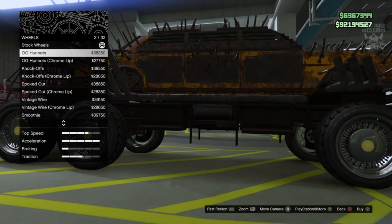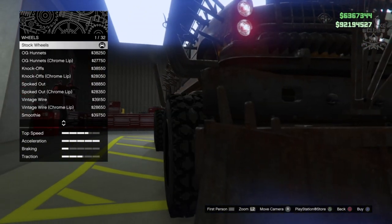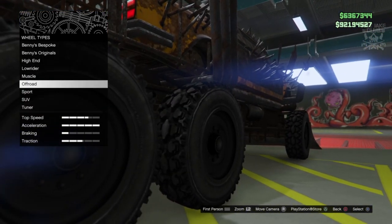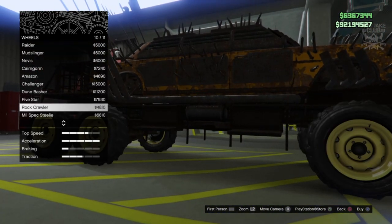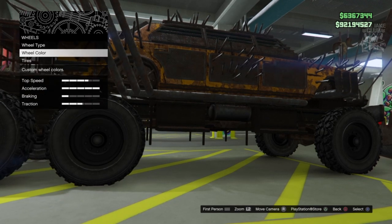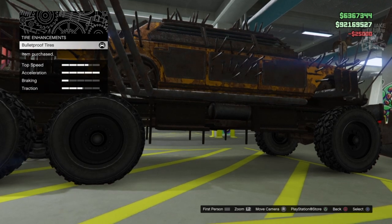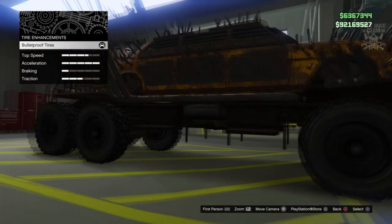They look like they might be the same size actually. I don't think we're going to get anything better than these standard wheels — they look really cool. You could alternatively go an off-road look but I think the stock wheels look the best, so I'm going to stay stock. That means I can purchase the bulletproof tires, which is a plus — so staying stock for the wheels is not a problem.